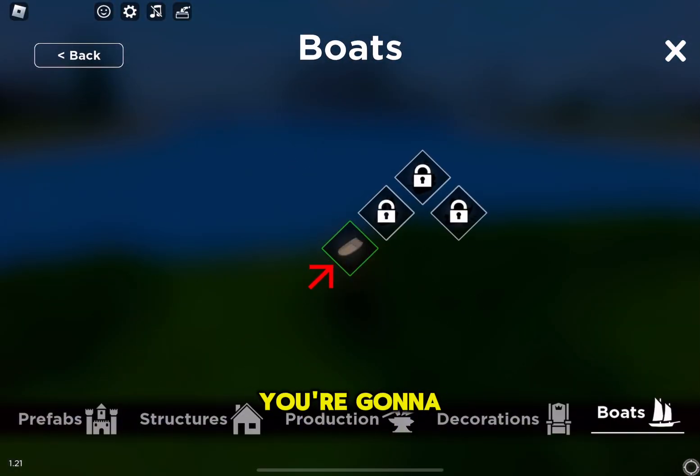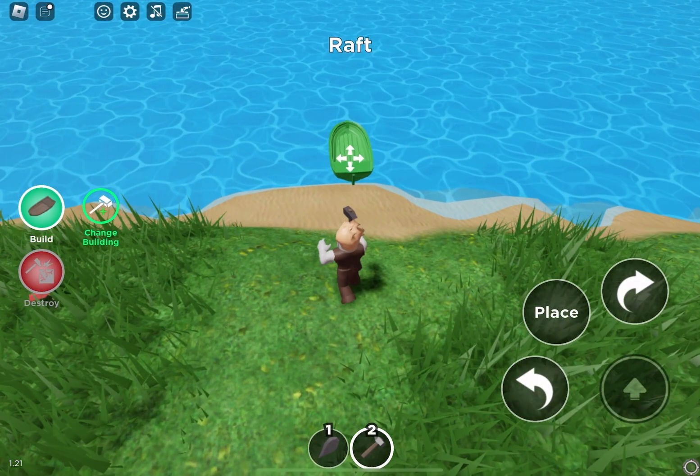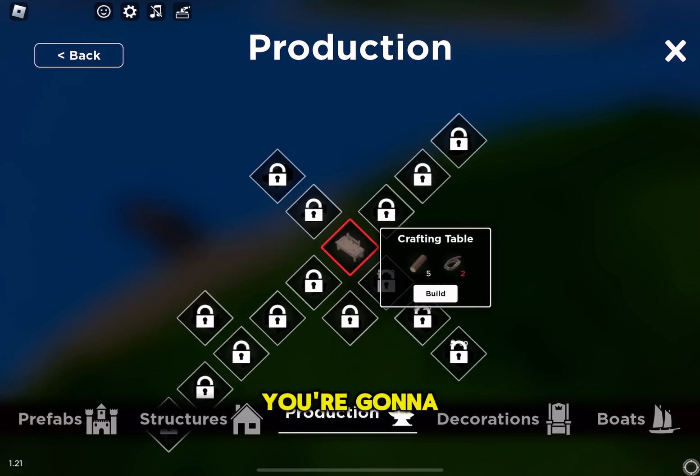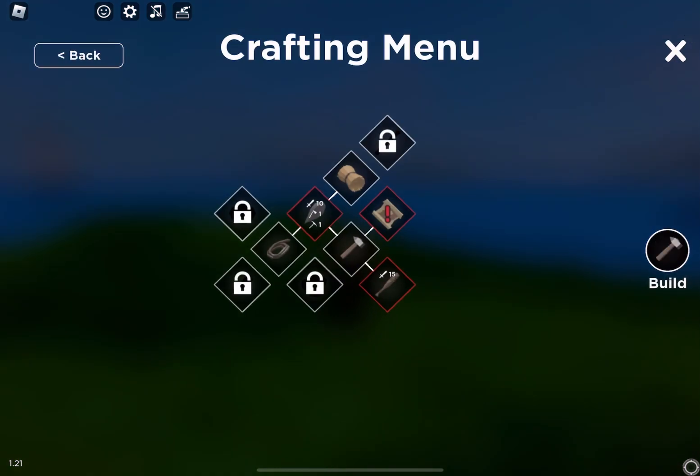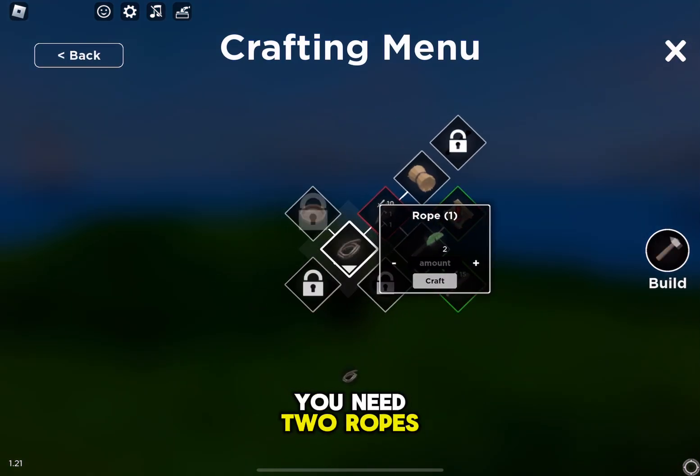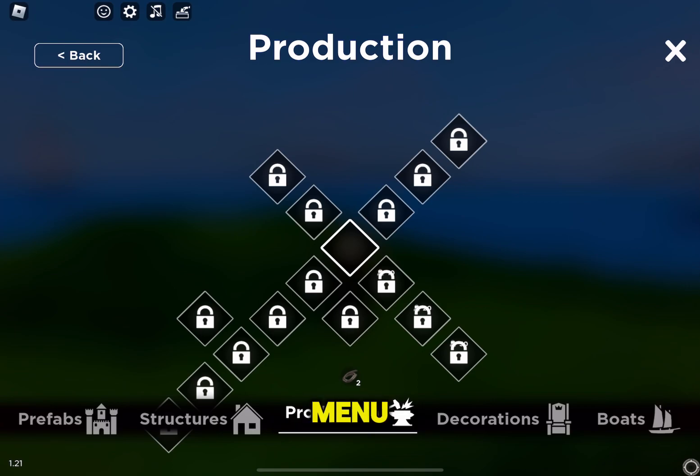Once you craft the hammer, you're gonna craft the boat. You're also gonna make a crafting table for that. You need 2 ropes, so you're gonna make them from the crafting menu.